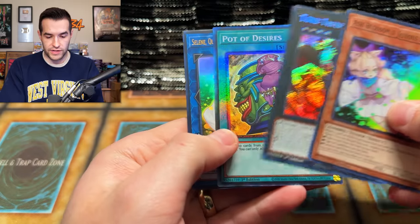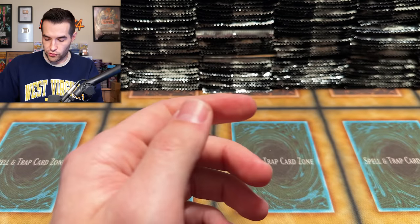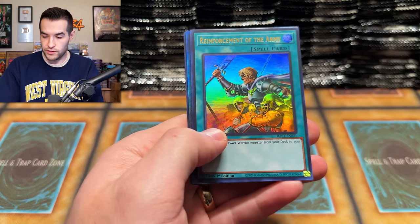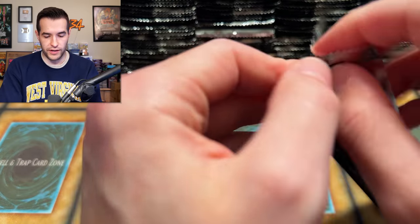Ash Blossom, Time Thief, Pot of Desires — we are pulling the pots, baby! It's pot central out here. We are crushing it. So many packs to open. We do have to stream today on Twitch when I'm recording this, so there is some time constraint, but I think we have plenty of time before that starts.